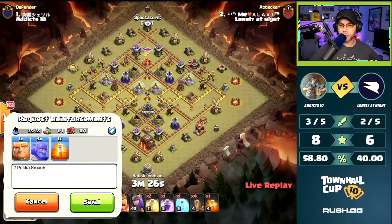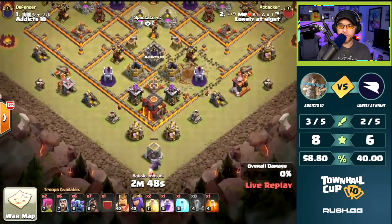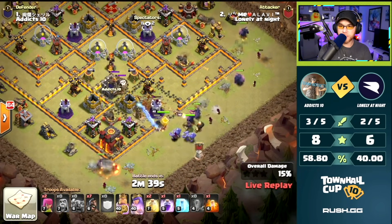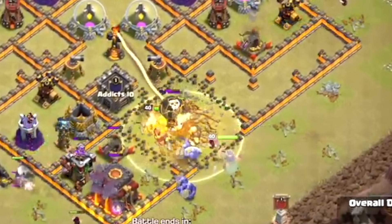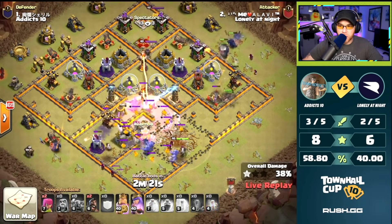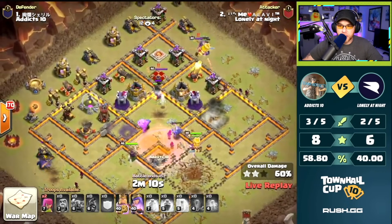Next attacker will be bringing the Masked PEKKA. Earthquake Spells down, granting access to the center of this base. PEKKA down on the bottom trying to do a little bit of funneling. This army has been used various times throughout the tournament, sometimes finding great success and sometimes not. Seven PEKKA attack - three PEKKAs up top leading for the Wizards, some PEKKAs in the center. Bowlers with the Queen and King. Surgical Hogs going in to assist with clearance of an X-Bow, having to deal with a Bomb Tower in the process. Bowlers in the core getting a bounce on the Bomb Tower and taking it out.